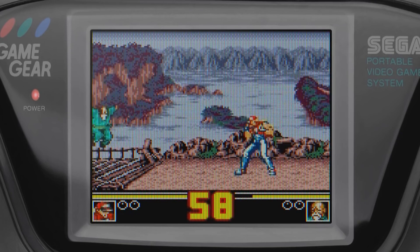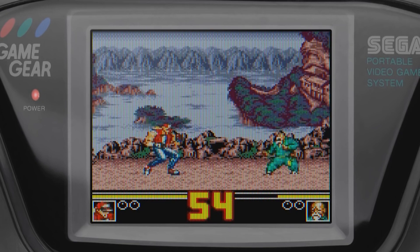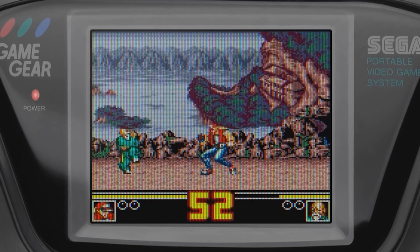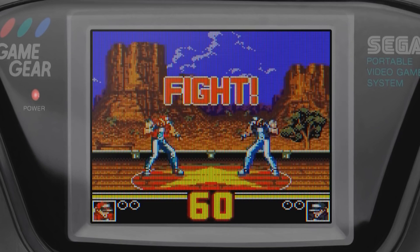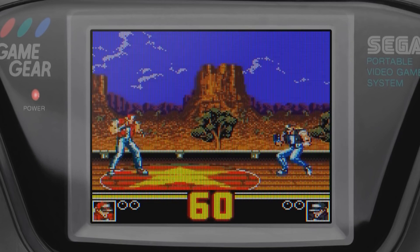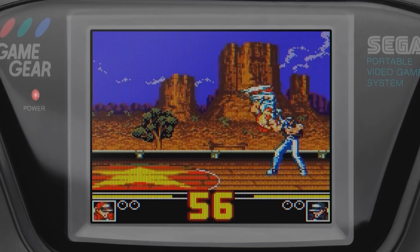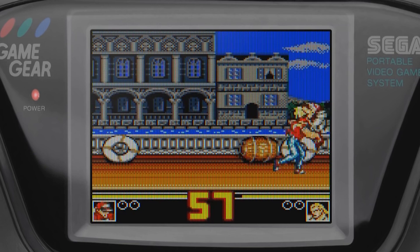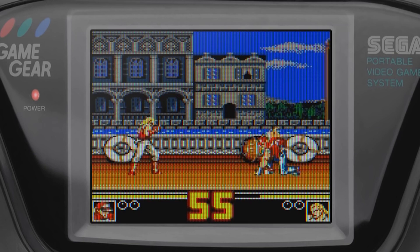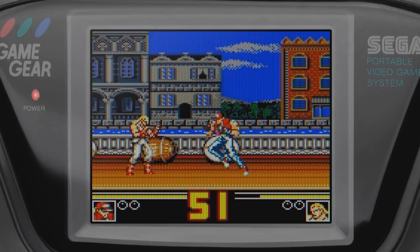Developed by Takara, the Game Gear version offered 9 playable characters including the game's secret guest character Ryo Sakazaki. While many of Fatal Fury Special's memorable roster was missing — like Kim and Krauser — the detailed graphics, music, and beautiful stages made Fatal Fury Special on the Game Gear the most faithful adaptation of the old Fatal Fury games on handheld.